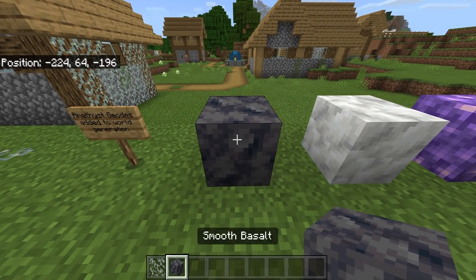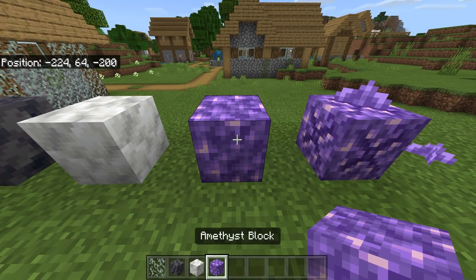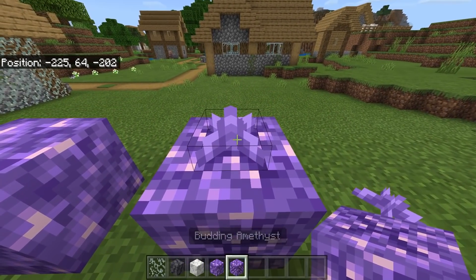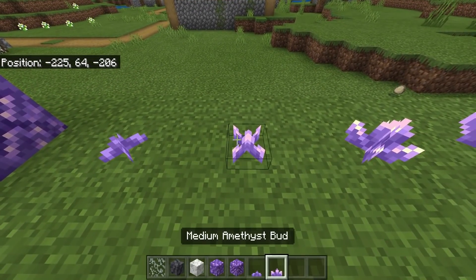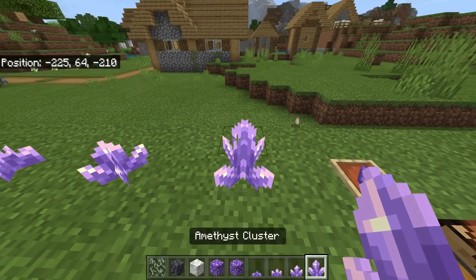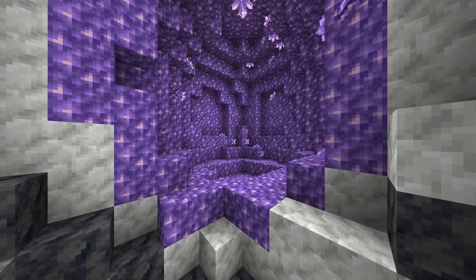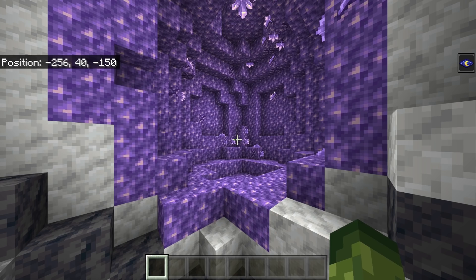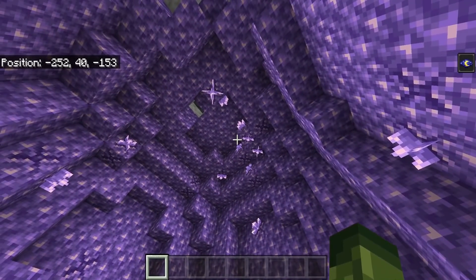We now have amethyst geodes added to world generation. Amethyst geodes consist of smooth basalt as the outer layer — a new block introduced to the game. The inner layer is calcite, and inside that is the amethyst block and budding amethyst. The budding amethyst will grow shards. The shards come in small, medium, and large, but you typically need the amethyst cluster. These geodes can spawn underground, above ground, and even in oceans.